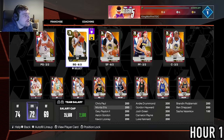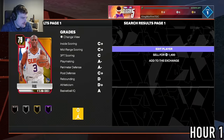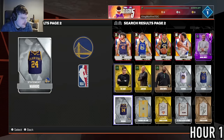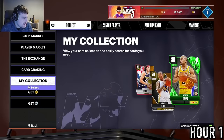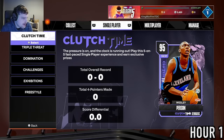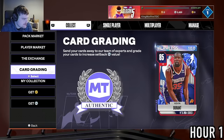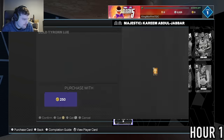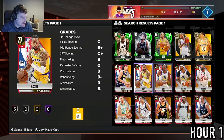We're just starting the squad. We can't even choose the Spurs, no PS Plus packs either. The first thing I want to do is discard our most expensive gold players. I have no idea where Chris Middleton came from, but I'll take the 2,000 MT. That's 3,400 total. I'm trying to build a squad for domination first.